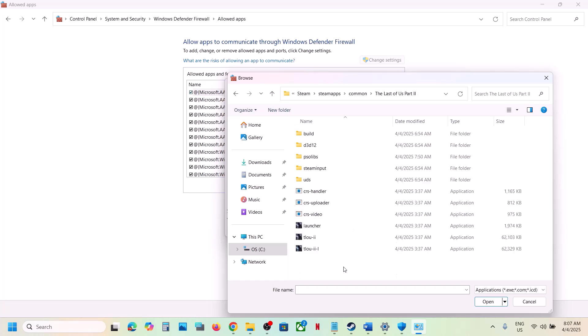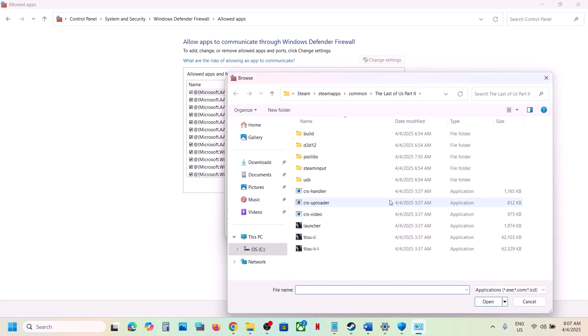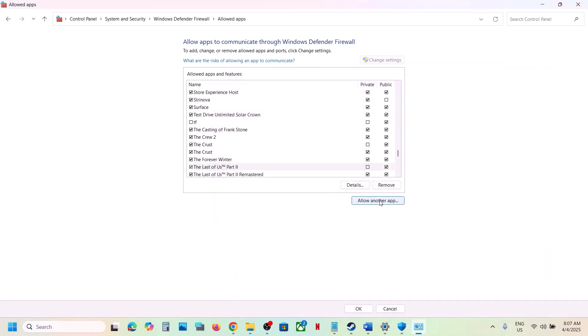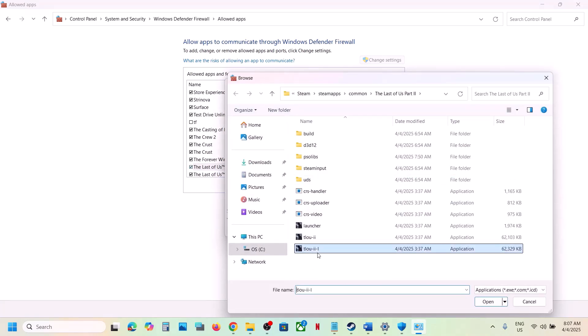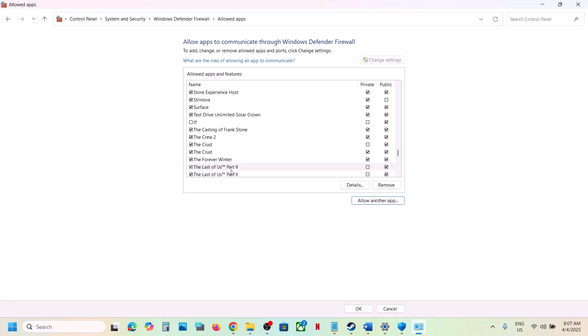Open the game folder and select all the exe files one by one. Add the launcher first, then click Add. Click Allow Another App again, browse and select each exe file, and repeat for all exe files in the game folder. Once all game exe files are added, you can launch the game and check.